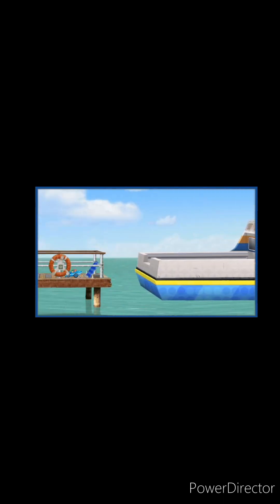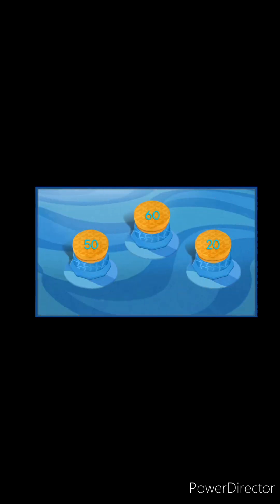We made it to the dock! But look, the ferry boat is leaving. I know — we need to give Shark Car the biggest boost possible. The numbers on these buttons are 50, 60, 20. Tap on the button with the largest number. Great — you found the largest number: 60!